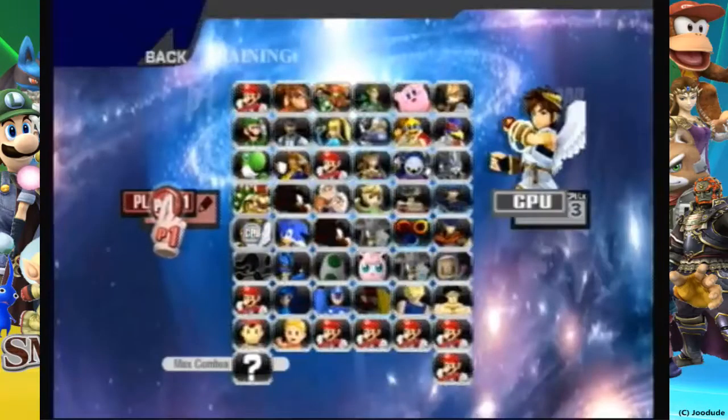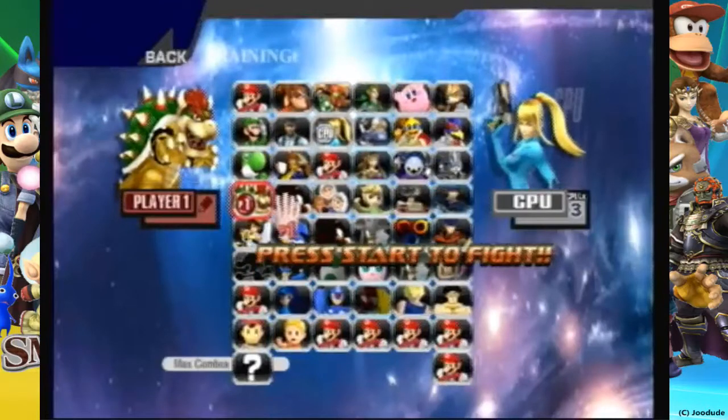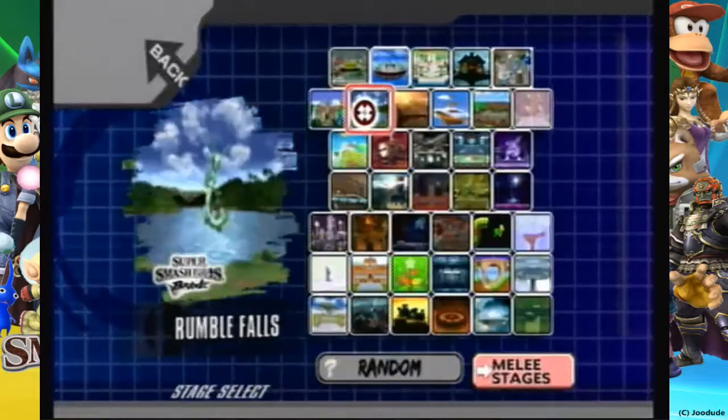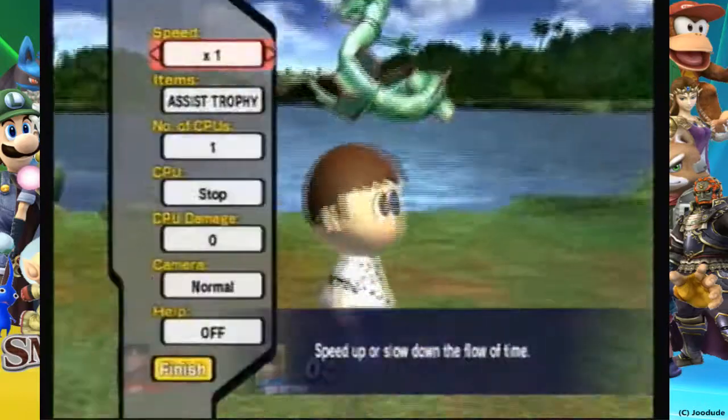We're going to be reviewing a PSA — choose Pit. We're going to be viewing the Villager PSA you see right here.